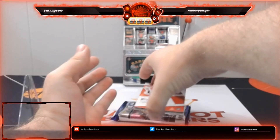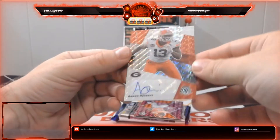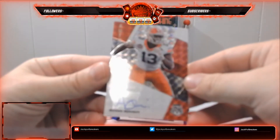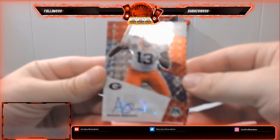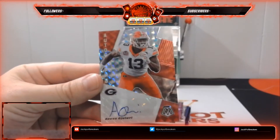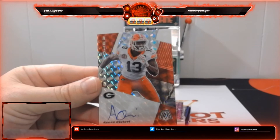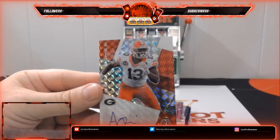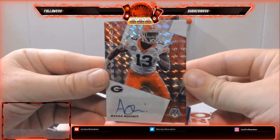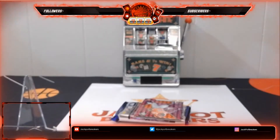This must be our first auto. We've got an autograph — Azeez, from Georgia, got drafted to the Giants. So that's going to go to the Giants. This is not numbered. I'll get this sleeved and top-loaded for you guys. Nice hit there for the Giants.